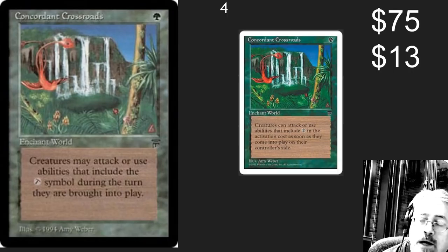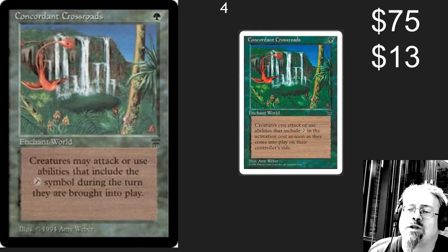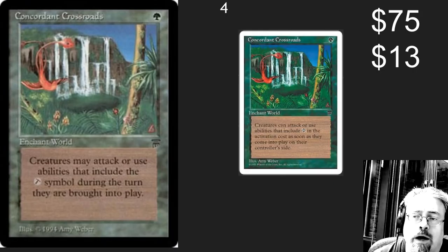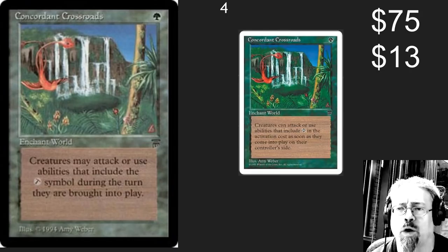Number four spot: Congordon Crossroads. The only thing I need to say about this card is that it is equal to everyone — no one out there doesn't benefit, because all creatures have haste and the ability to use their tap abilities right away. $75 for an original, or $13 for that wonderful-looking white border.